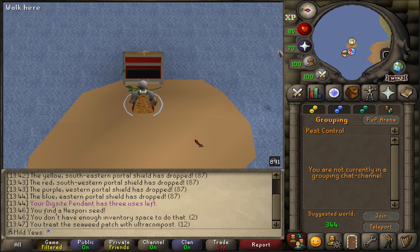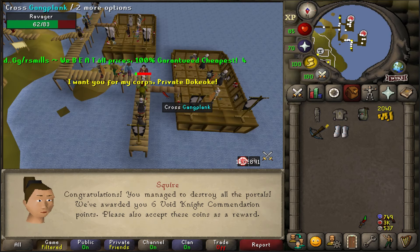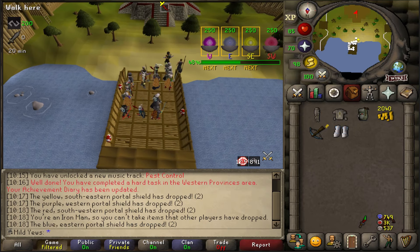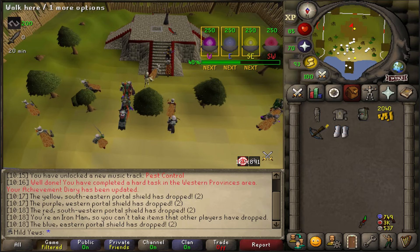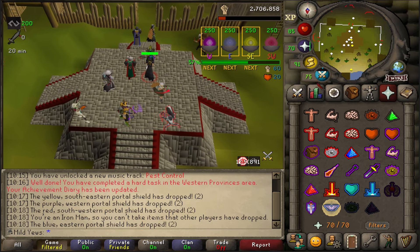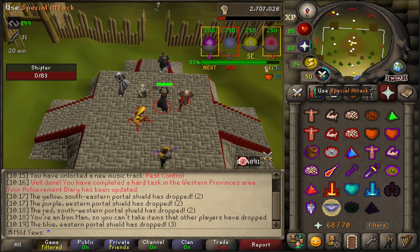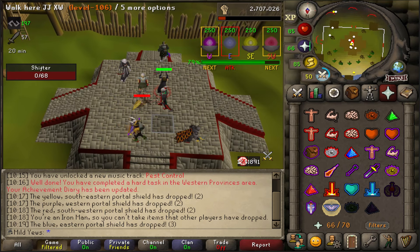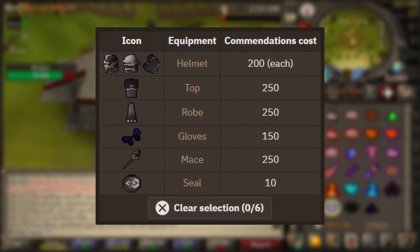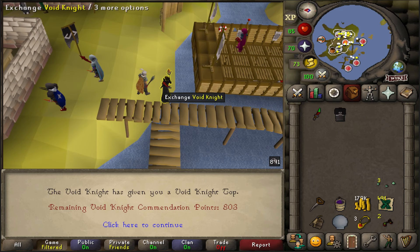I know I want to get the Western Province Hard Diary done soon, but I don't even have Void yet. My initial thoughts were to get the range set and then 400 extra points so that when I'm ready for Elite Void I could just run over and buy it. But I decided instead to buy a full range set and the Mage Helmet, and then come back for those 400 points when I'm ready. Having Void unlocked will help me a ton in the future, especially for Chambers of Xeric or Zulrah, because it's easy to switch between combat styles without filling my inventory. The full Ranged Void set costs 850 Pest Control points, and the additional Mage Helmet costs 200 points, so I needed 1,050 points total.